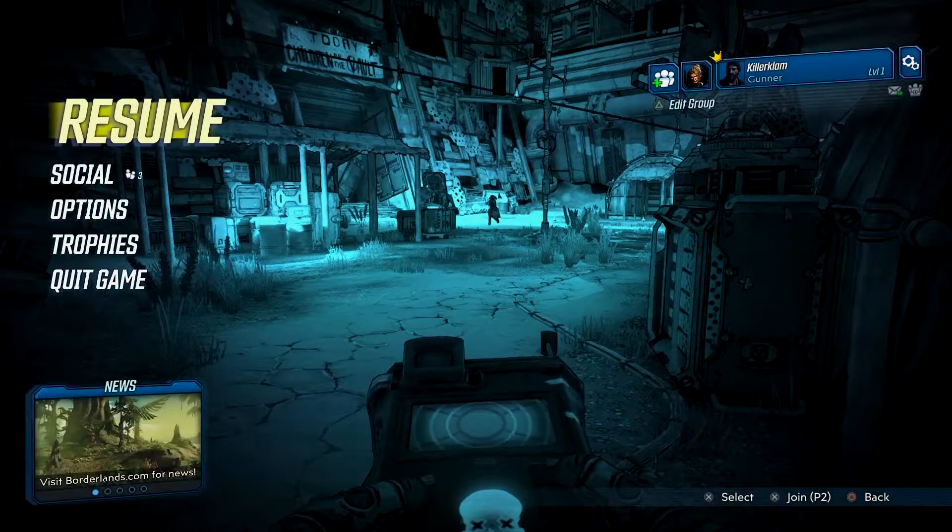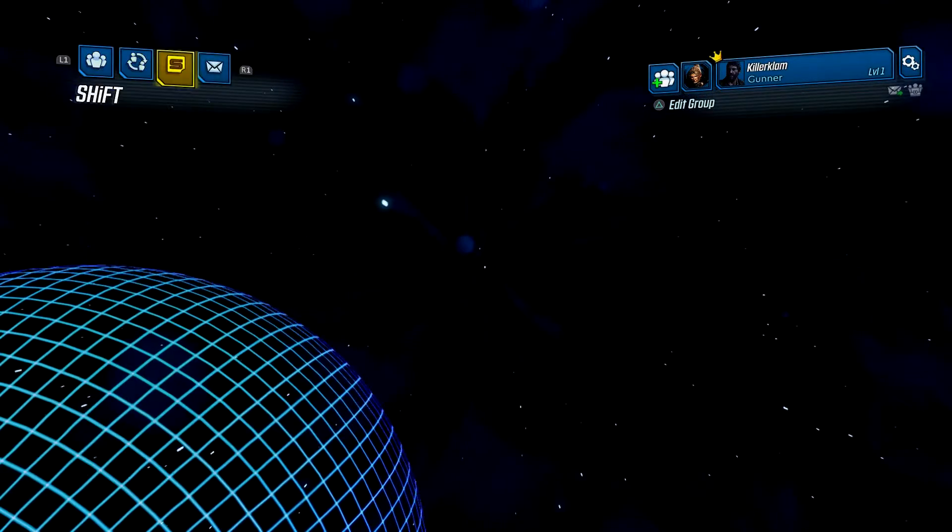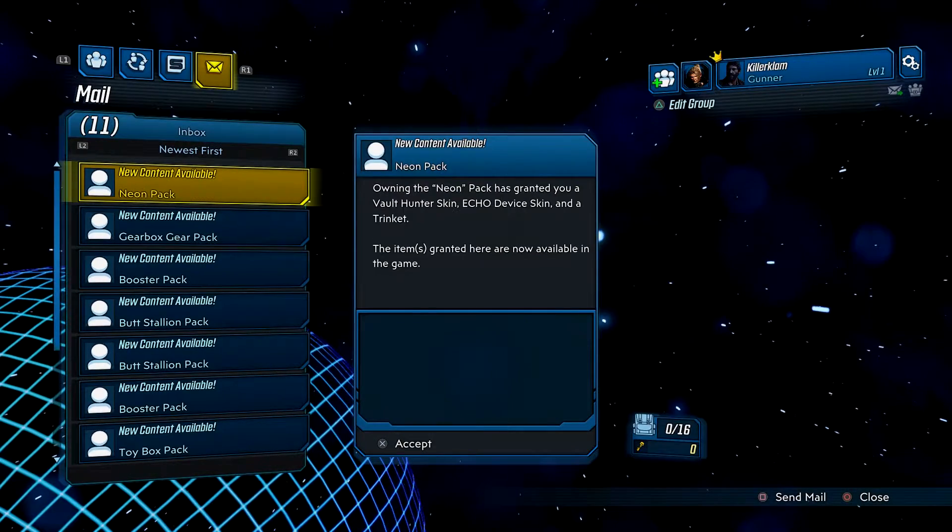For some reason, it's in the social menu. So press start, go to social, go to mailbox. I guess that makes sense, but the items are there as well.